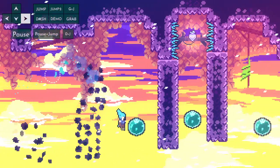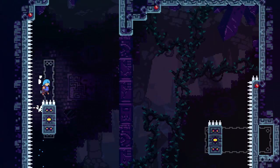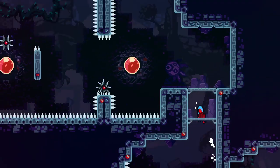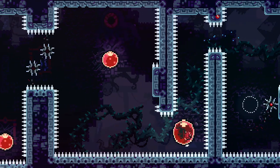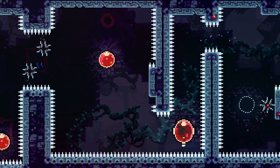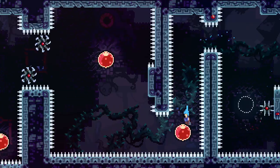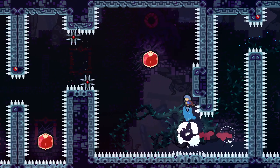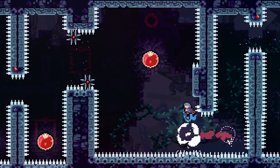Also, because bubbles are basically the same as a dash, dash cooldown also applies to bubbles. So for example, in this room in 5B, after taking the bubble to the left, you can actually buffer an up dash and it will line up for this wall bounce. It is impossible to dash early and miss, because of dash cooldown. So the fastest possible dash after taking the bubble left here is way after the ceiling.